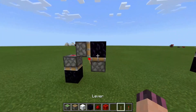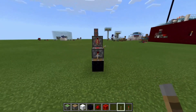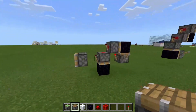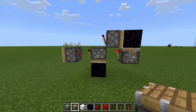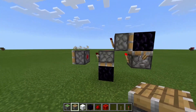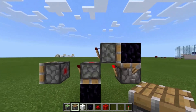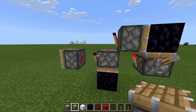Exactly the same over here. This is a more horizontal layout, so depending on what you're building and what fits into your area, this one might be better or that one. Exactly the same principle — this torch is powering both of these pistons, turning off both of these torches, and when it goes off they will both come on. But once this one comes on it'll turn this one off again one tick later.